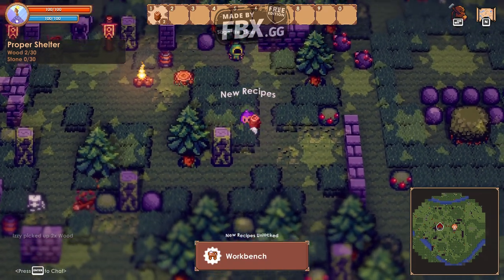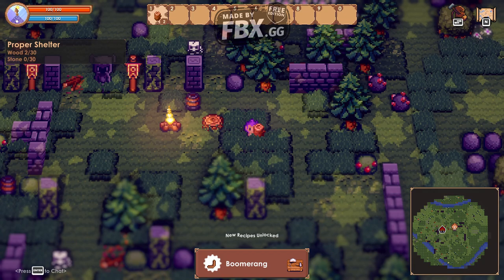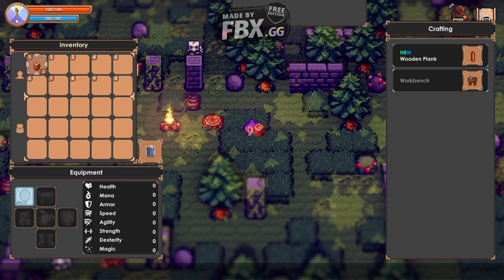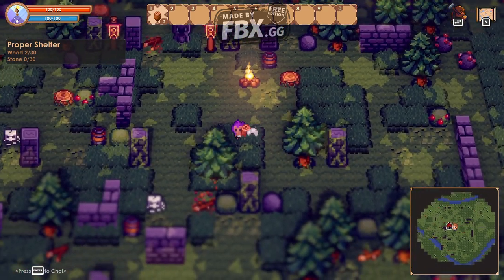Now you can craft the workbench. Look at that giant wood! Let's create the workbench by pressing tab. We need 10 wood for the workbench.